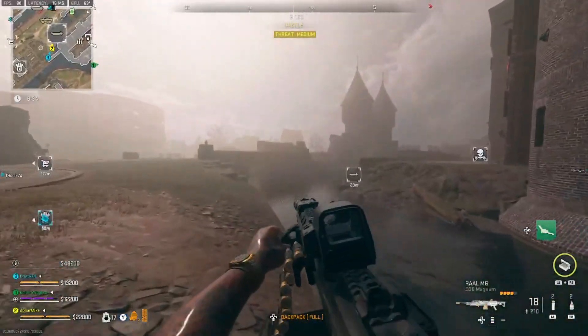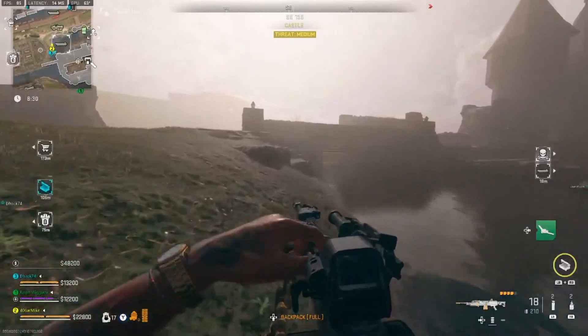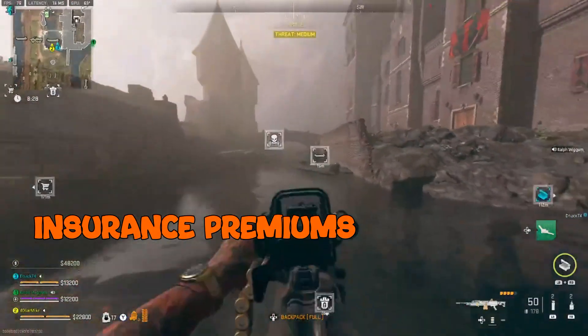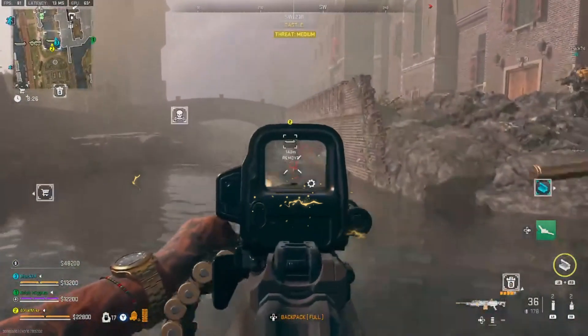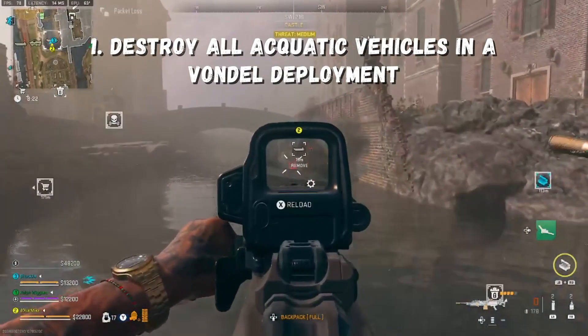Hi, welcome back to another DMZ video. In this video I'm gonna be bringing you the Shadow Company Tier 5 mission Insurance Premium. This mission is gonna have two steps to it, and the first step is gonna be to destroy all aquatic vehicles in the Rondale deployment.